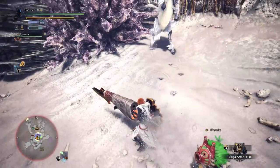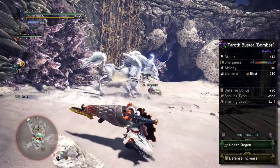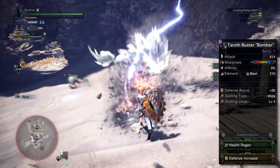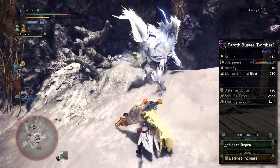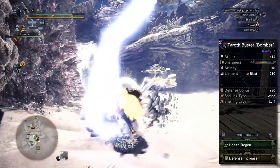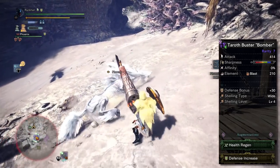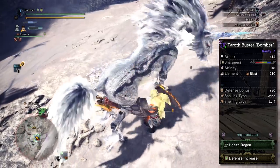For weapons, I'm bringing out one of my personal favorites: the Tear Off Buster Bomber. The specific reason I'm using this weapon is the wide shelling playstyle with gunlance, which is one of the best approaches for fighting Kirin. It doesn't matter where you hit with your shells, it doesn't matter if Kirin is enraged — they deal the same damage every single time. The key word here is consistency.